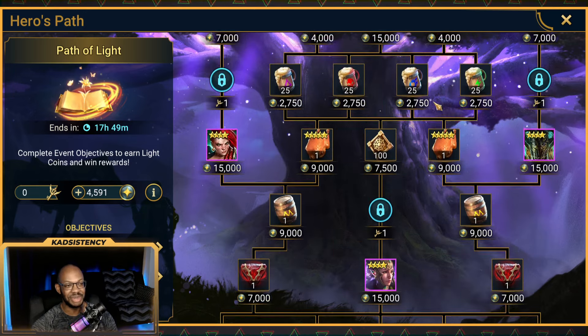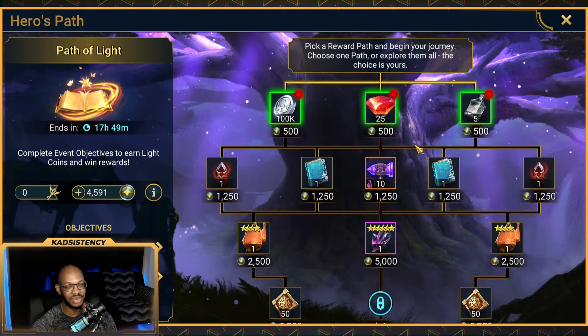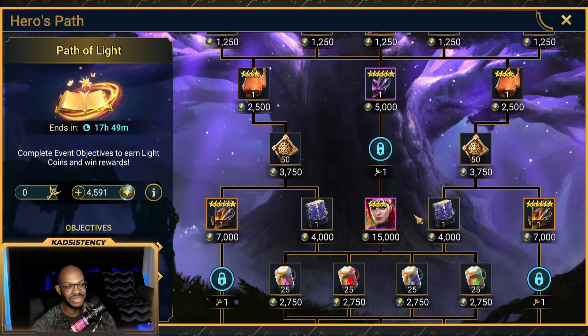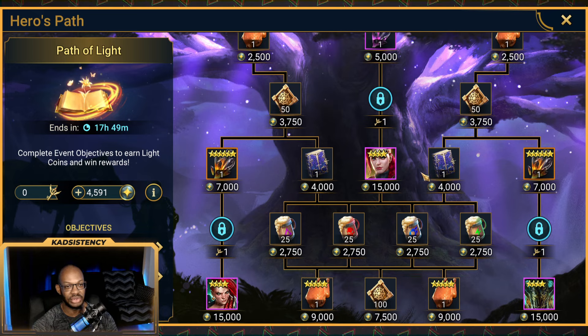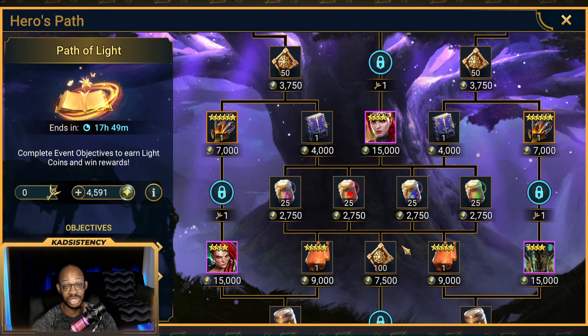These paths are pretty expensive compared to the norm, at least in terms of shards — we'll look at that on the spreadsheet later. There's not really a good path to take in my opinion, but I've identified a handful. One of them is the Titan Path, meaning a path that gets you all the Titan event points, which is the cheapest option.